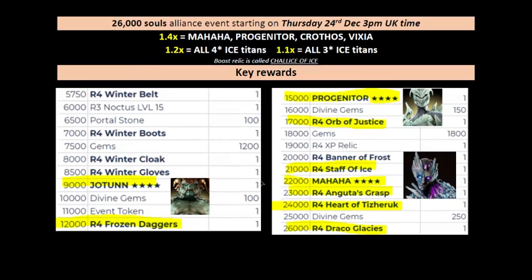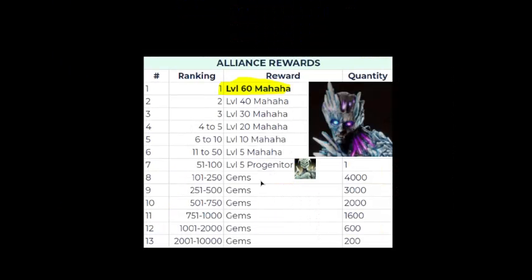Draco Glacies, the Grasp, and the Desert are all available at threshold beyond that point. Looking at alliance rewards — one of the few times we've seen a level 60 titan available as a level 1 reward. So if you're in one of those top alliances and really want a maxed Mahaha, you could be in for a surprise — you get a max titan ready to use straight away. You also get Progenitor at Tier 1 200.